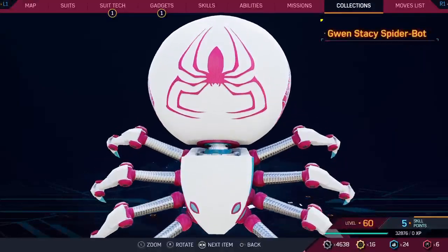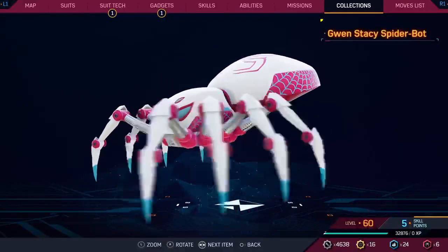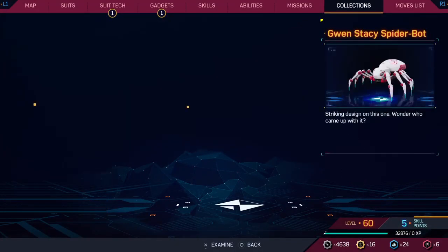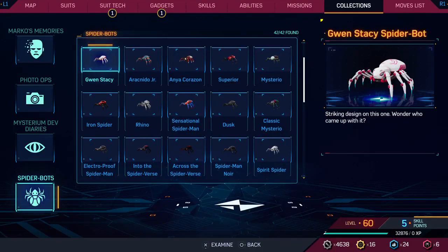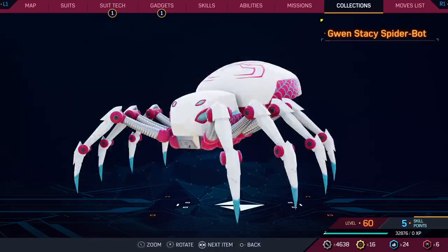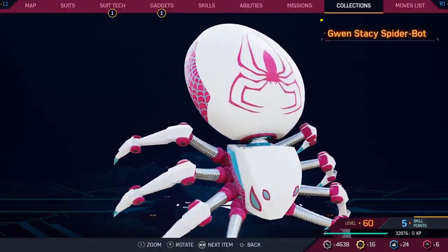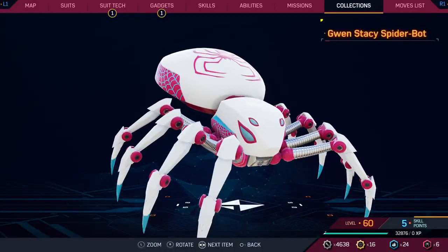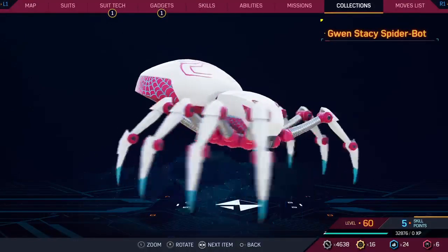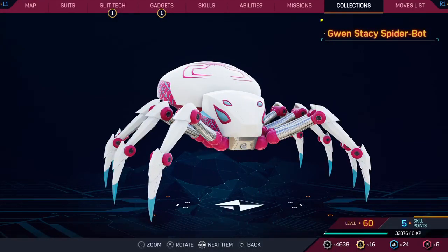I know some people are about to hate me, but a hood would have gone such a long way with this spider bot. Color scheme-wise, this one's pretty unique — there aren't a ton of pink ones. But I'm sorry, this design — I love Gwen, I love the colors, but there's not a ton going on with the design. I'll give it a six. It gets one extra point for the colors, but the eyes shouldn't have blue in them like that — they should be white.